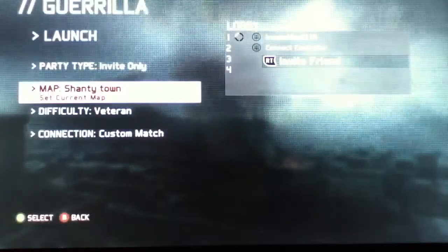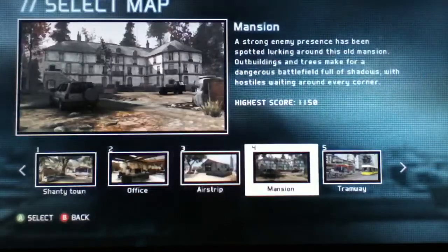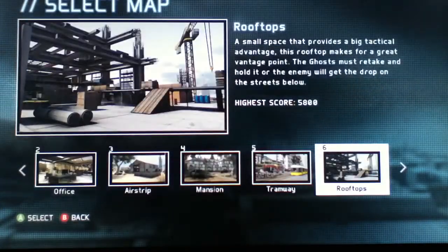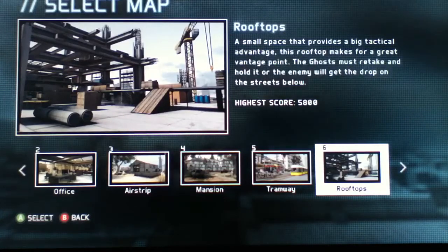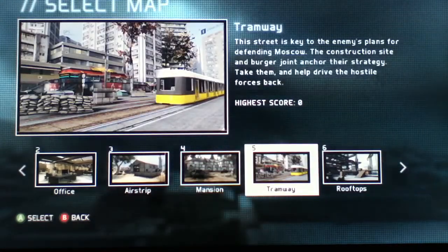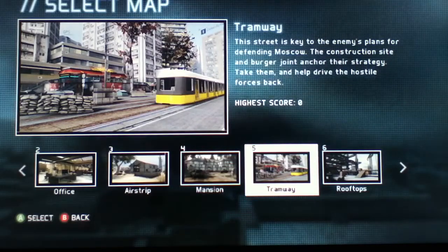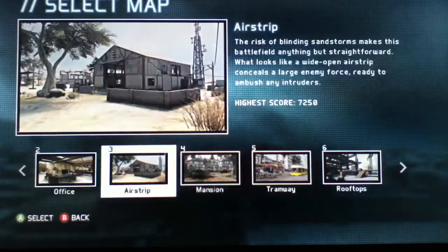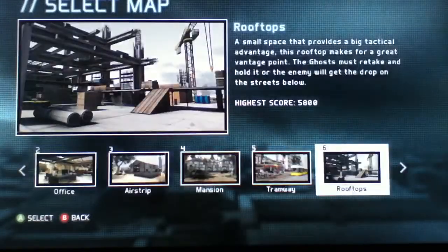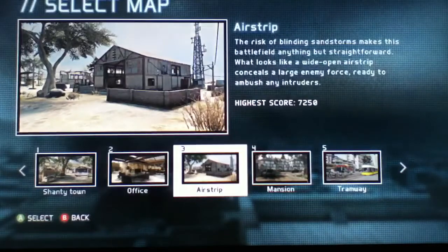From what I've played of it, I've done half the waves. There are 50 waves in total and you get these maps: Mansion, Airstrip Office, Shantytown, and when you obtain your Uplay license you get Rooftops. I get Tramway because I got the Signature Edition when I went to pick up the game. Let's go for Airstrip.